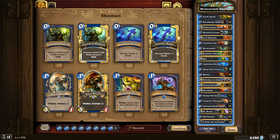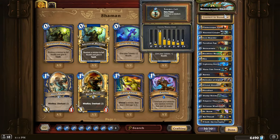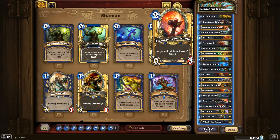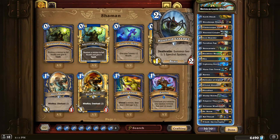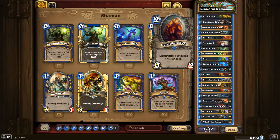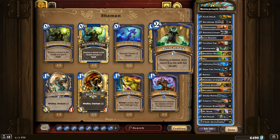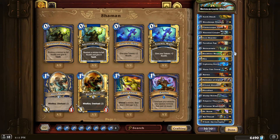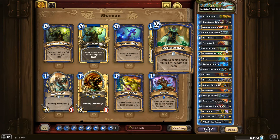Let's go over the list. We have some old classics I'm really in love with — or used to love. Earth Shock, Bloodmage Thalnos, two Fire Tongue Totems, Haunted Creepers — talk about a classic, that used to be in almost every deck, especially Shaman. One Loot Hoarder, two Nerubian Eggs, which are excellent — you can combo them with Reincarnate to get a lot of value, or save them for other combos.